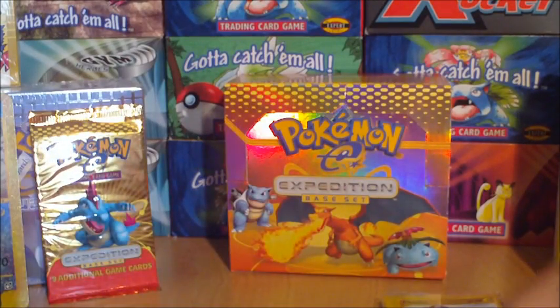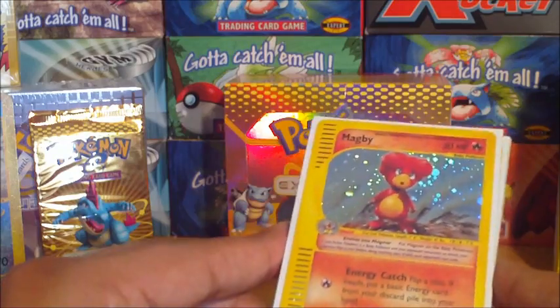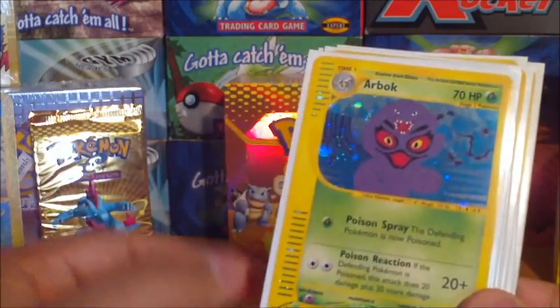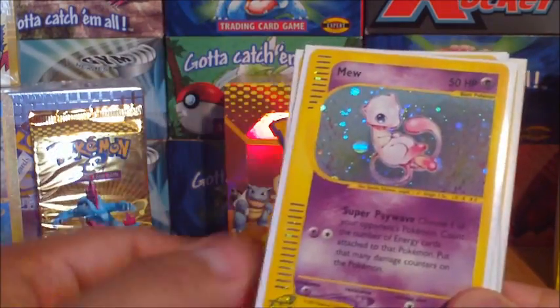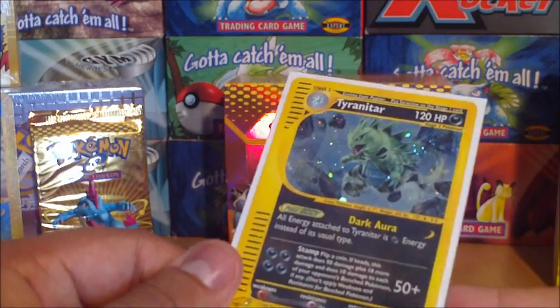And last but not least, we've got 11 holos in all. Not a lot, obviously because I've not opened 4 packs as well, so there could have been up to 4 more — you never know. But pretty good still. We've got Magby, Pidgeot, Ampharos, Alakazam, Arbok, Cloyster, Meganium, Mew — which I'm glad I got — Raichu, Rapidash, and a Tyranitar, which I'm also glad I got as well.